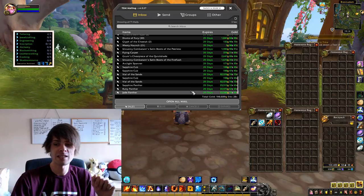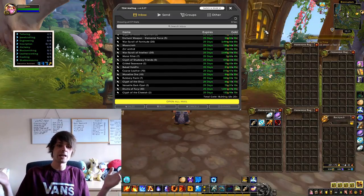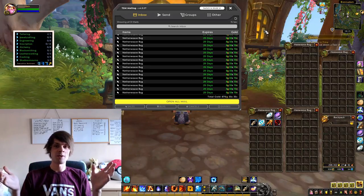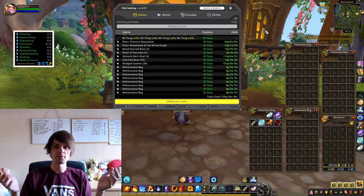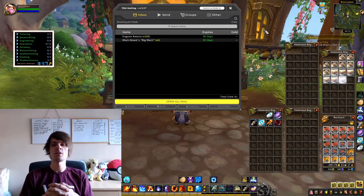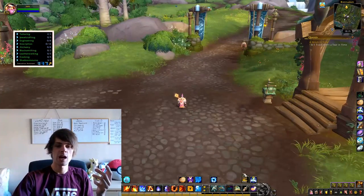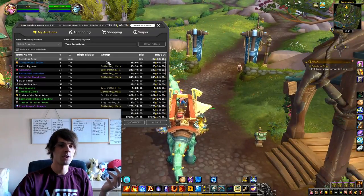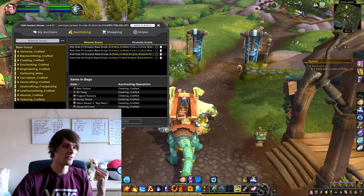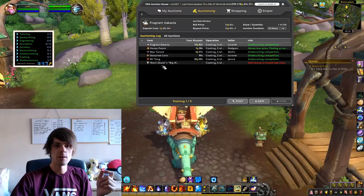198,689 gold — pretty damn good. Opening all of that mail now, boosting us back up. Now that we've set up all the crafting groups, running without it is a pain because you're constantly checking everything manually. We are currently at 299,178 gold. The next step is posting to the auction house — let's make sure everything's selected in the cooking crafted group and run the scan.